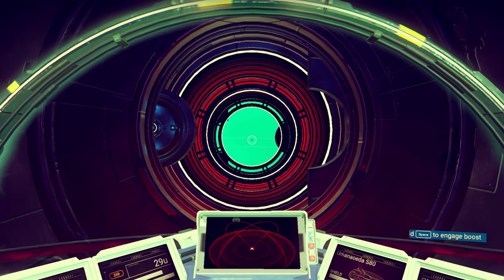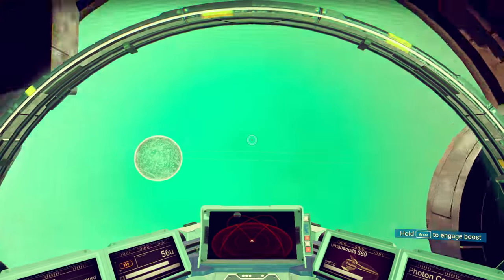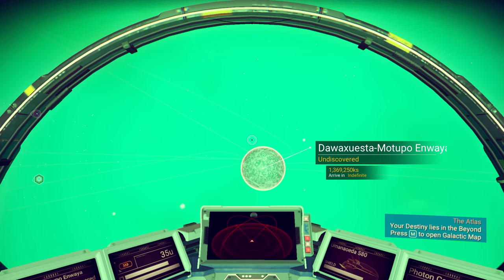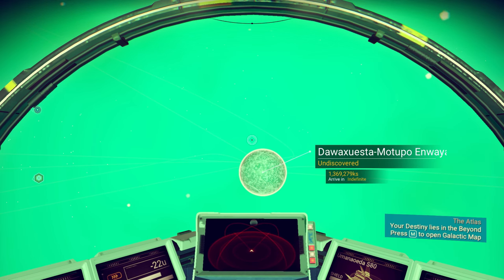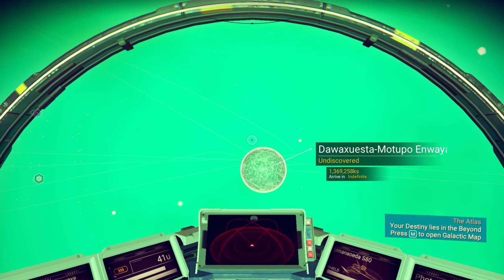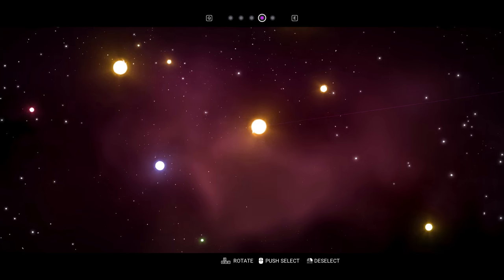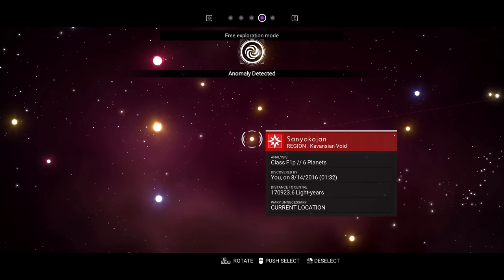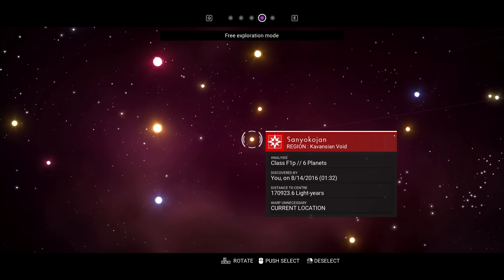Normally you can only go from one star system to the next, but with my current ship I can already jump four systems in one go. I've upgraded again so I can go about ten systems now. Once you get the pointer from Nada, it'll show you exactly where the black hole is.